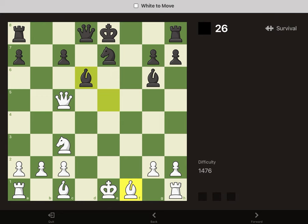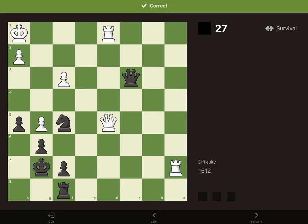In this position, we've got check with bishop to C5. He can block with the knight or the pawn. If he blocks with the knight, we just win the knight. If he blocks with the pawn, we take, he takes back, and we get the trade. If he blocks with the queen, we take the rook.